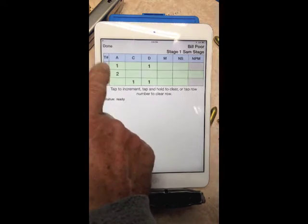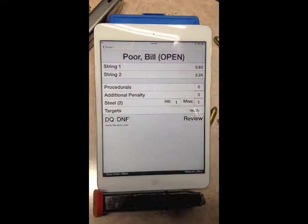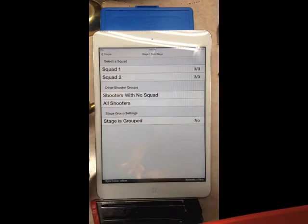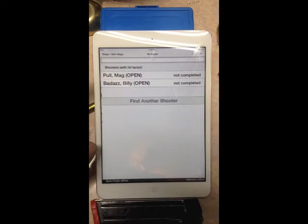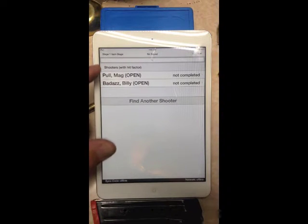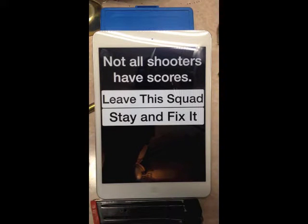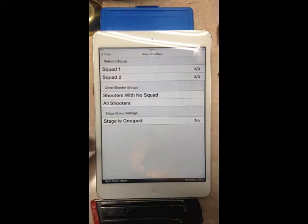You can also touch the target number on the front to clear the entire row, and it turns green. You're going to encounter shooters with no squads — this might be a walk-on situation. Once you find them, score them just like a regular competitor on a regular squad. When the app says 'not all shooters have been scored — leave squad or stay and fix it,' understand that tapping Leave Squad does not affect any information already entered. It's saved, so you can leave with confidence.